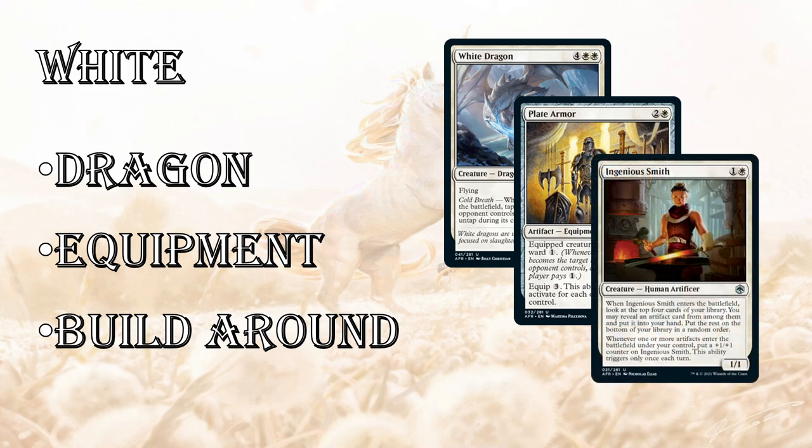Last up for white uncommons is our build-around: Ingenious Smith, 2-mana for a 1/1. When it ETBs, look at the top four of your library and put an artifact card from among them into your hand. In white there are artifact cards like Glacier Gargoyle, plus your equipment. In red there's a lot of equipment, and in blue there are some artifact creatures. If you can build around artifacts, it draws you a card — it's a cantripping 2-drop that also gives itself a +1/+1 counter. You start amassing those counters and it becomes very strong.